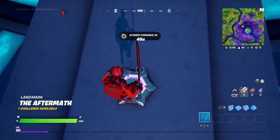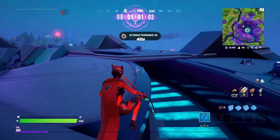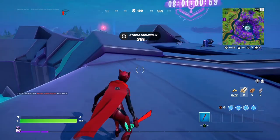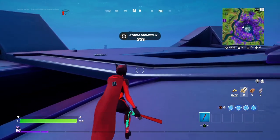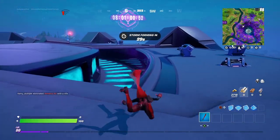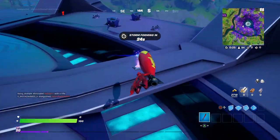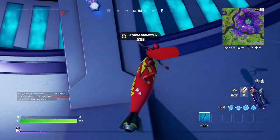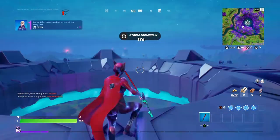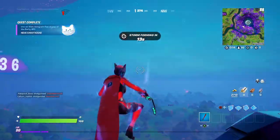After searching around the UFO and some lag, I finally find and interact with the hologram pad. It counts — all you have to do is touch it to interact with it and you're good to go. Now let's get out of here — it's anti-gravity up here too.